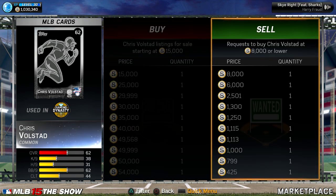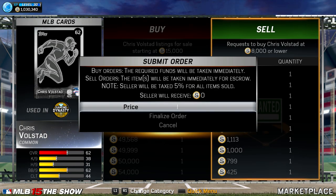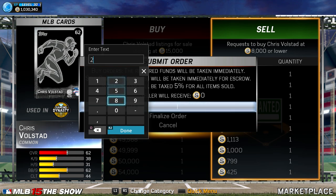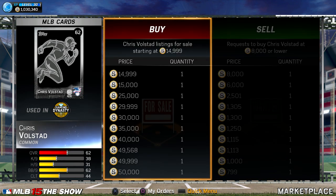Go to the card — say Chris Volstadt — and you may not know if you have him or not, but just go to Sell, create a sell order, and put it up for like 299,000. Then finalize it, and literally somebody is going to buy it.